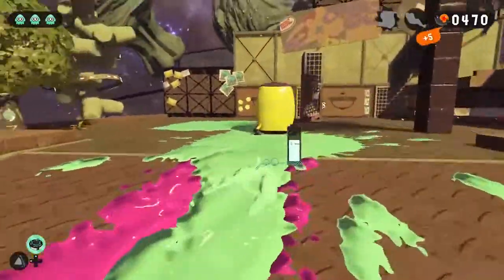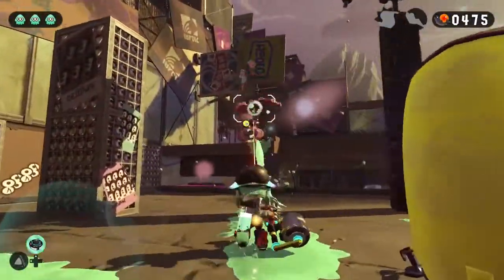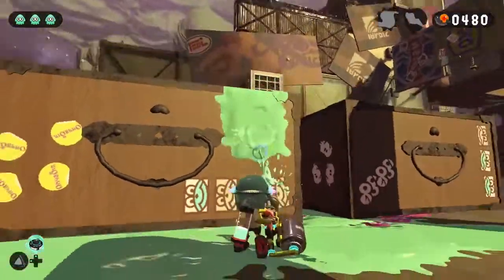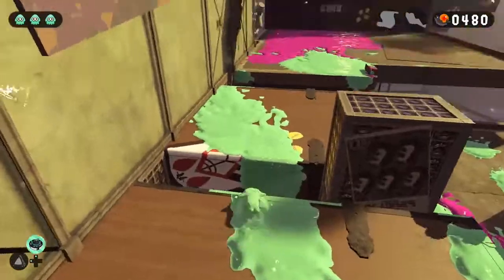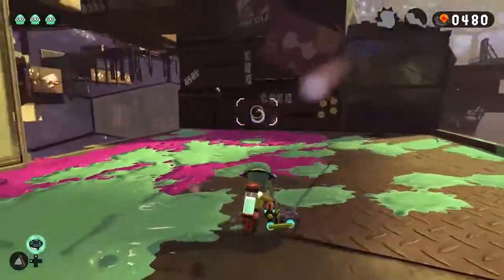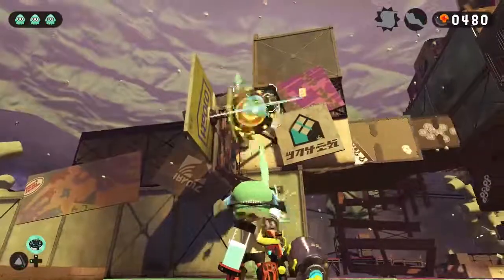There's the ink in your eye! Just tank the hit and you'll be fine — oh wow, those came out of nowhere. I made it. Just checking for any hidden octolings — you never know.